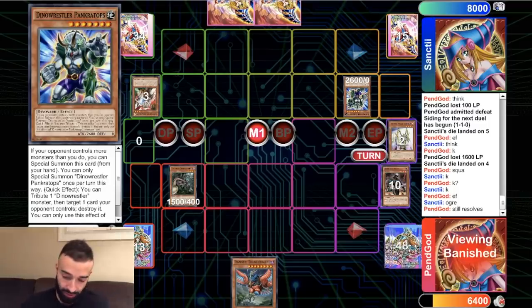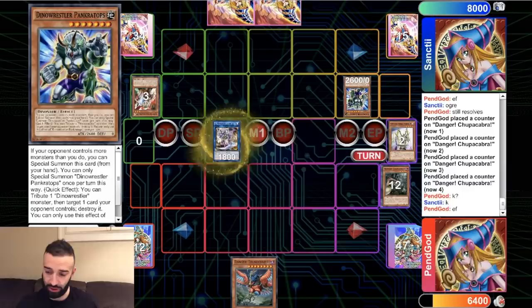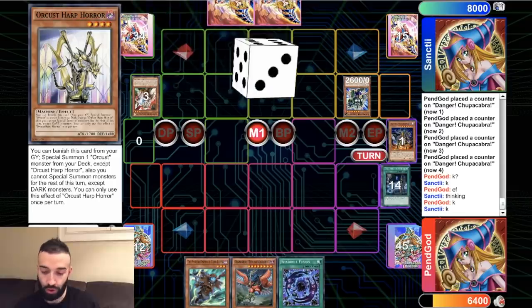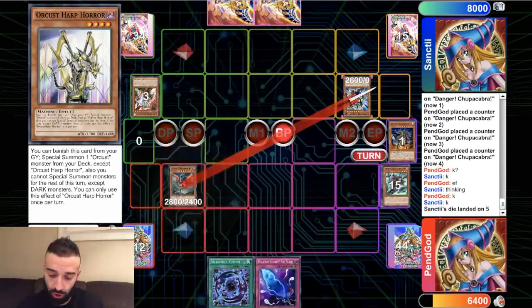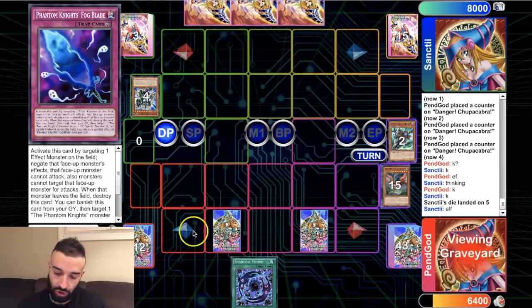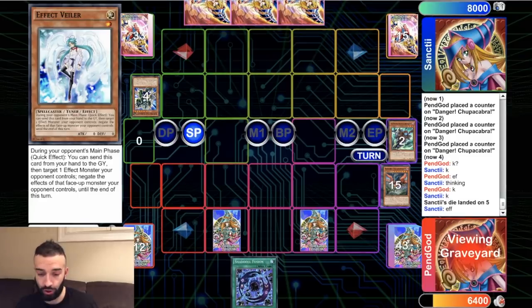He Ogres that and we just keep going — we wanna keep drawing good cards. We just keep going. We drew into Shadoll Fusion which we couldn't use because he didn't have an extra deck card. Drop, pop — he's gonna destroy that. We go double Fogblade, Shadoll Fusion for next turn. And that's the situation here.